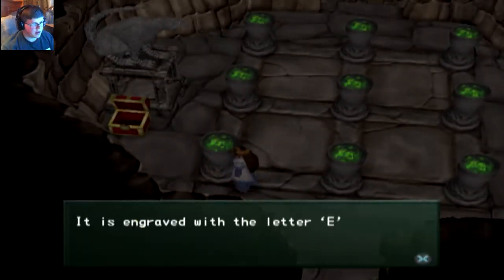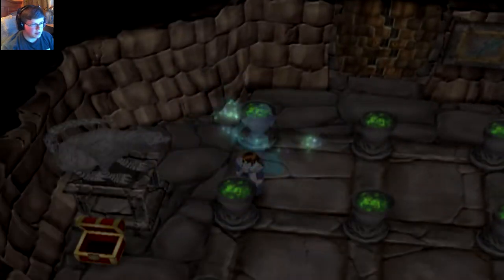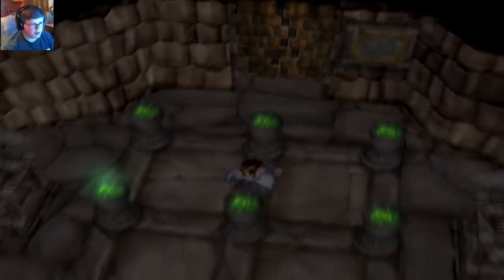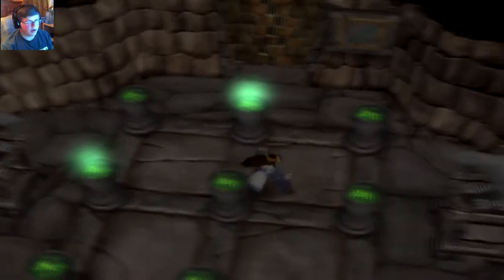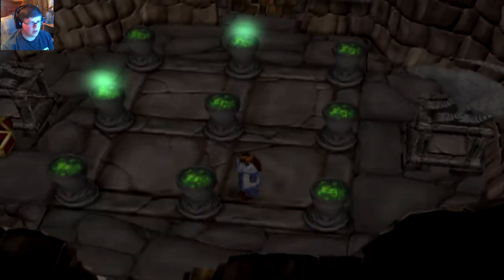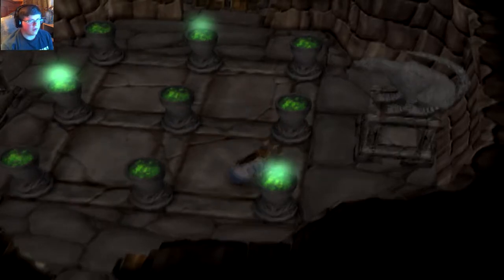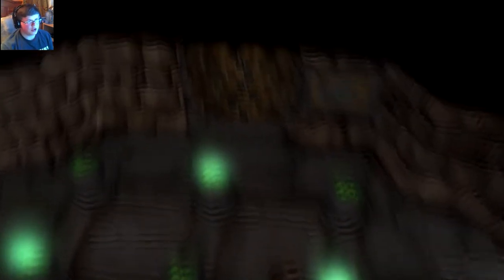Okay, so this was a lot easier than I thought. So E, H — okay, so this one needs to be on. We need to spell out fish, right? F-I-S-H. So that one — what is this? T? No. R? No. I — yep. And then we need to find the F, and this one. And the door should open — there we go.